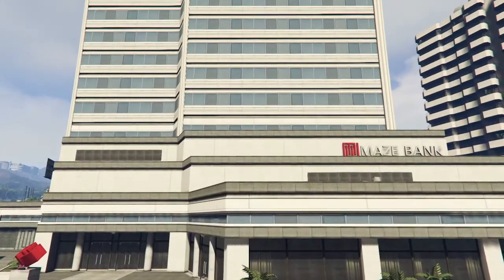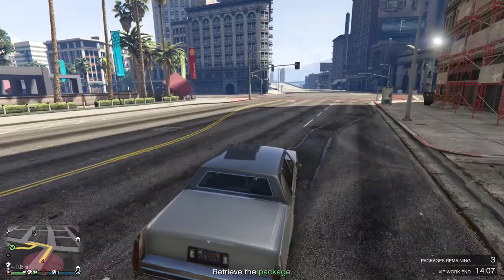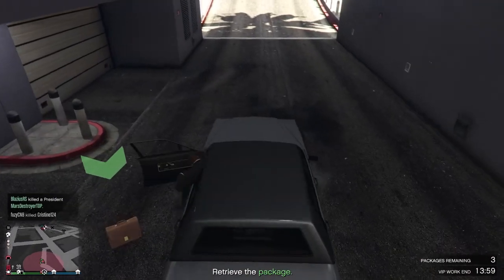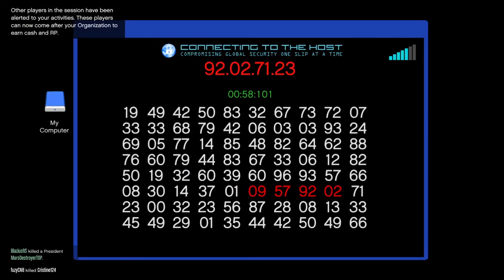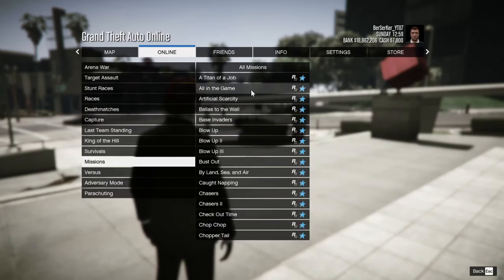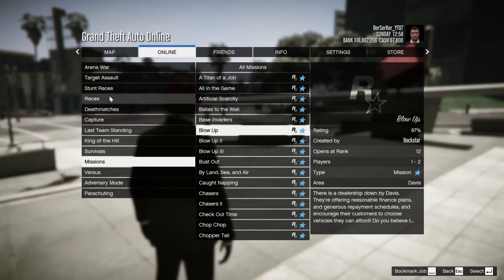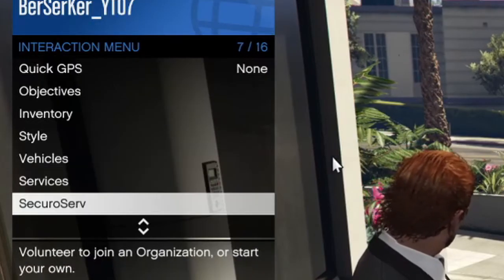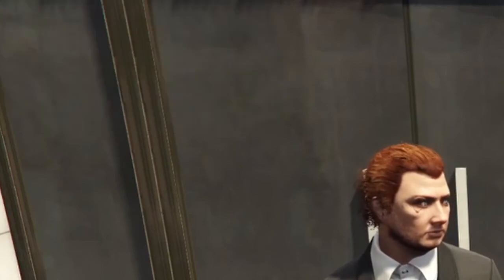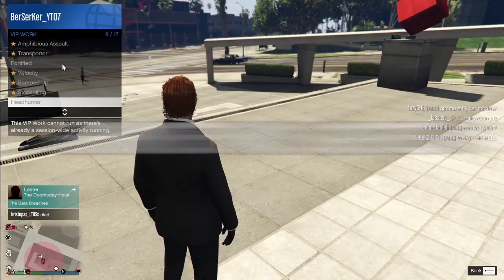Once you've spun the wheel, your next step is to become a CEO. In order to do this, you have to own a CEO office — the cheapest one, Maze Bank West, will cost you $1 million. Before we do anything, though, you're going to need $50,000 to become a VIP and complete certain missions that have pretty decent pay. The easiest way to get this $50,000 is by completing dispatch missions within the pause menu. I recommend you go with whatever the weekly two-times or three-times events are. Once you have your $50,000, you can register as a VIP from your interaction menu — M on PC, down on the D-pad on PS4, and the View button on Xbox.